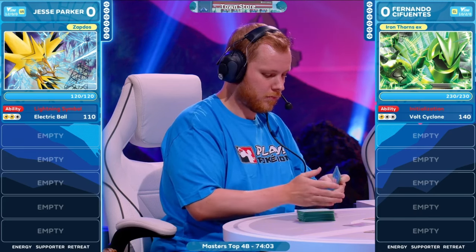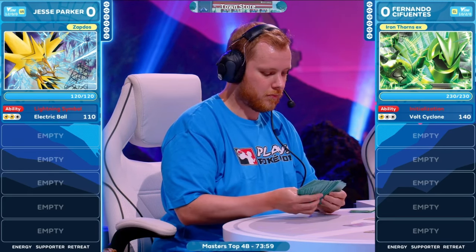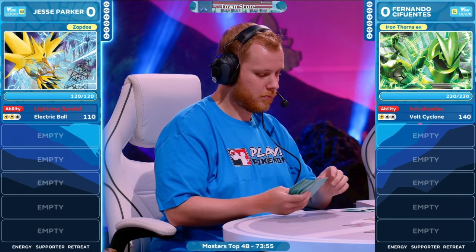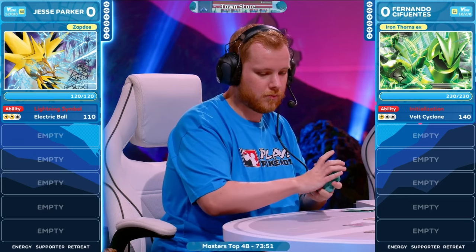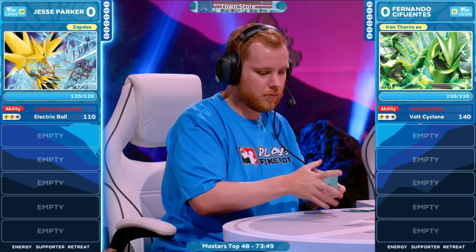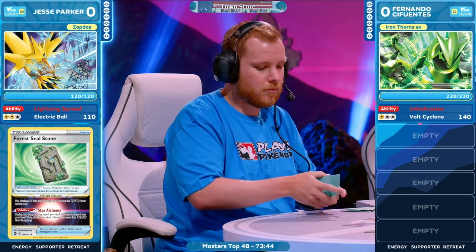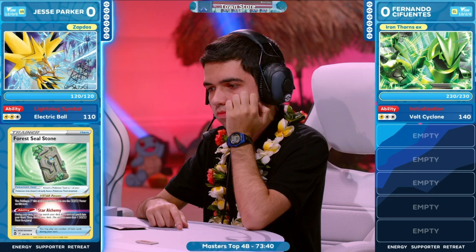Use the Ability Star Alchemy. Now you start to wonder what's in the hand — yes, you have Zapdos. The ability to deal 10 additional damage lines up so well with Mariodon dealing 220 damage. Perfect math for the Iron Thorns. But do you have additional Pokemon to help here? That's going to be the story.